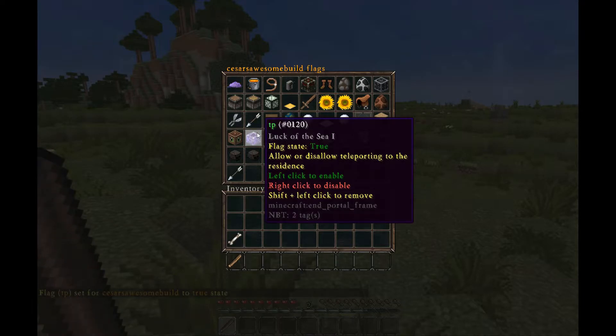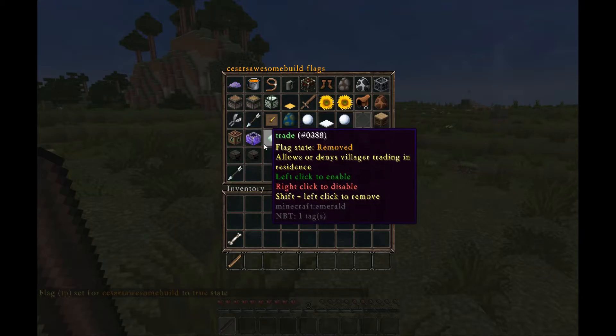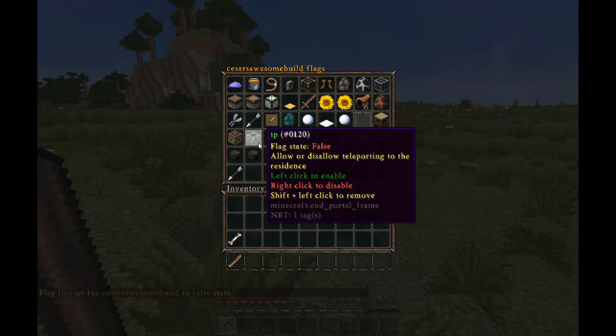To allow other people to teleport inside, left-click the icon to set it to true. To disable it again, right-click the icon to set it to false. To make it default to vanilla behavior — or in the case of a subzone, to take on the characteristics of the larger residence — shift-left-click the icon to set it to removed.